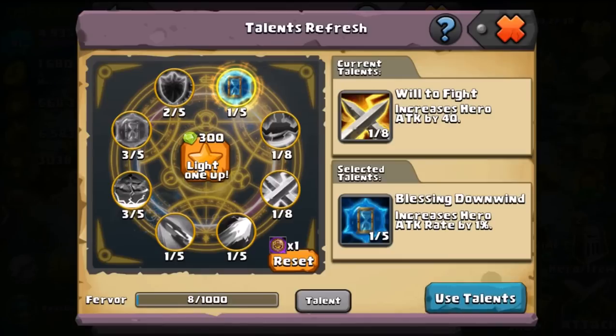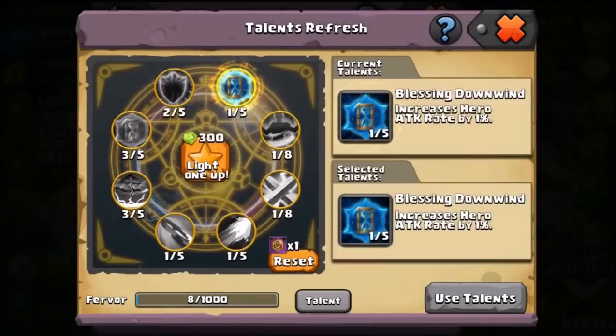So if we wanted to use that one, we just click on Use. And if you activate this new Talent, Will to Fight will disappear and you will not be able to get it back unless you randomly get it again. So we're going to take Blessing Downwind over Will to Fight anyway.